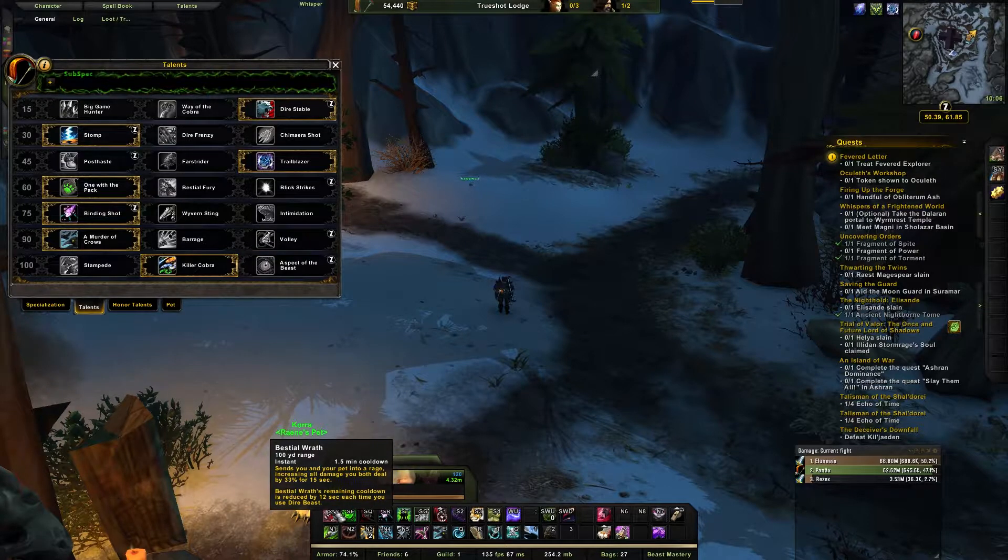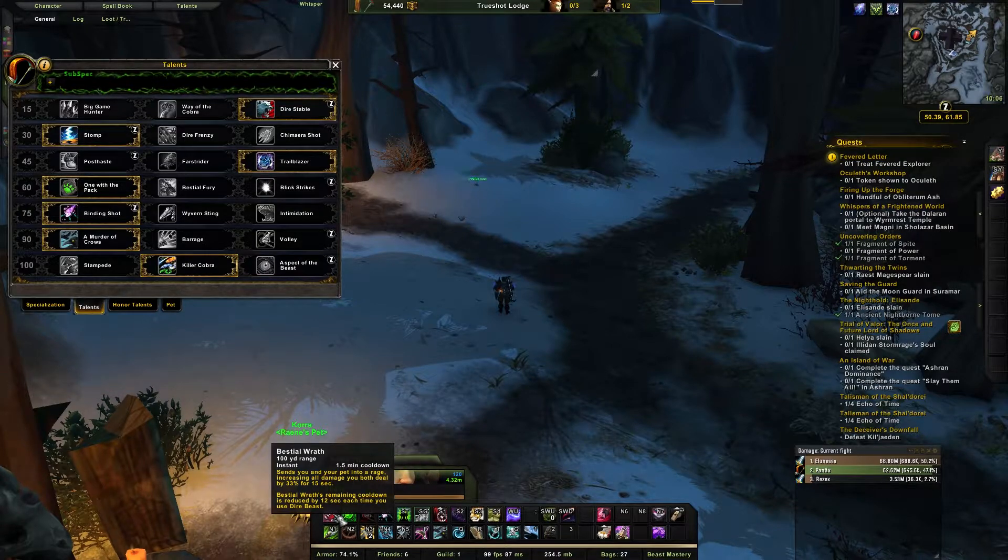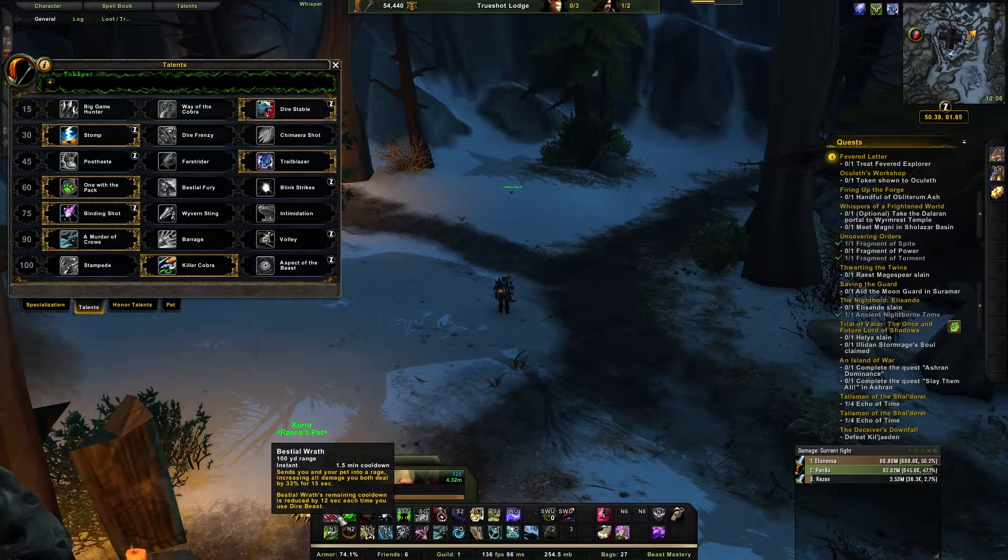Bestial Wrath is on a 1.5-minute cooldown, but with the Stomp/zoo build, every time you cast Dire Beast it reduces the Bestial Wrath cooldown. You can end up casting it back to back within about 20 seconds of each other, which makes it really effective and strong. That's the basic overview of the talents.